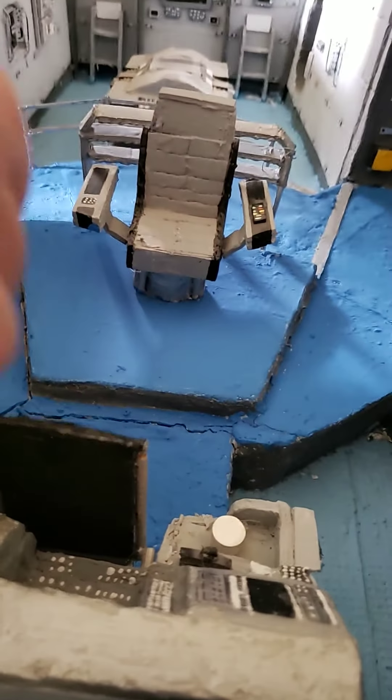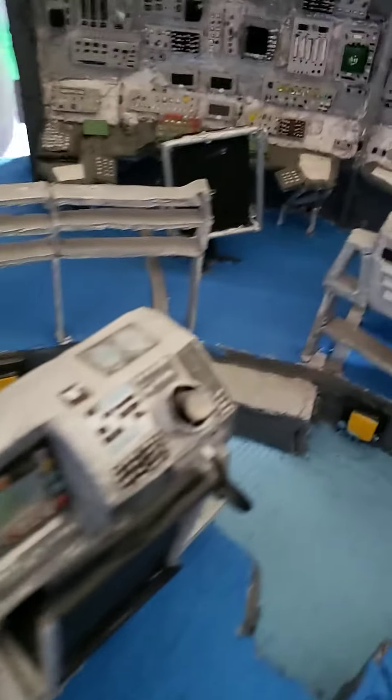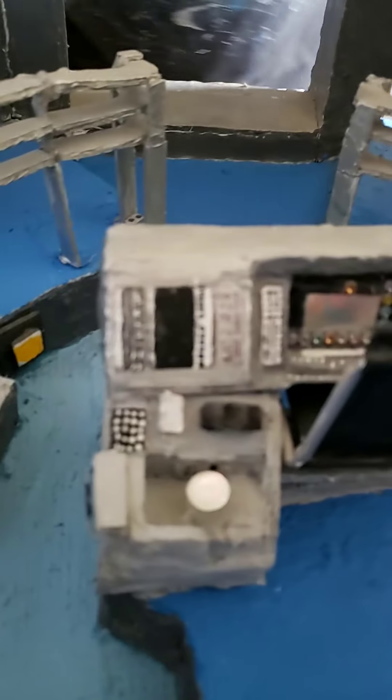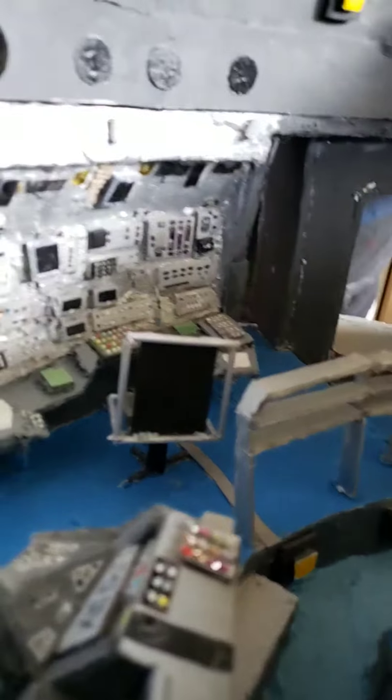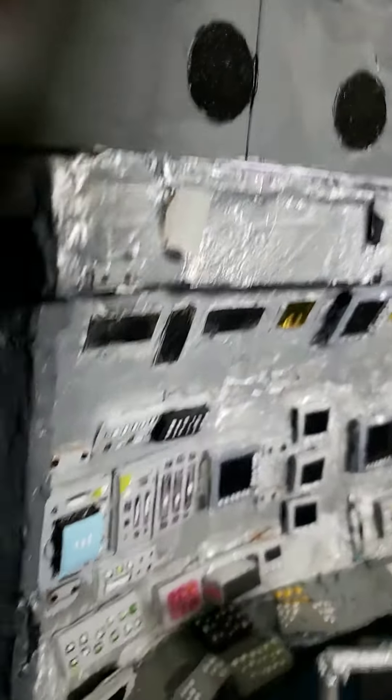I painted all this here. This was the Captain's seat. And this was the control panel — only once, with a person sitting there. And over here, kind of like communications. They were on this side. And the science officer was over here.